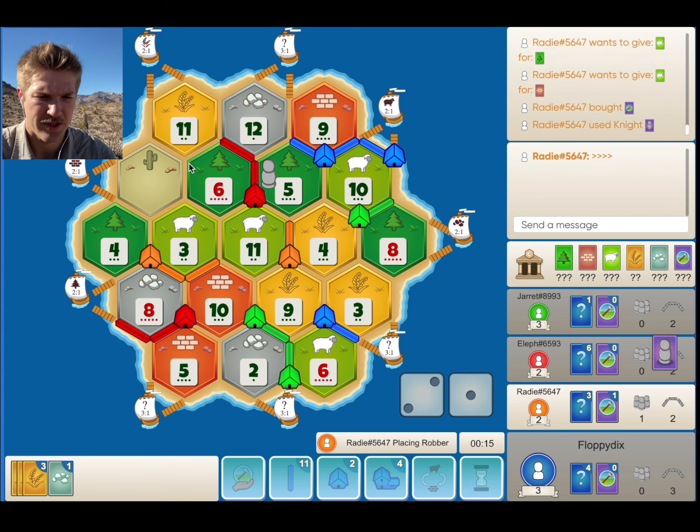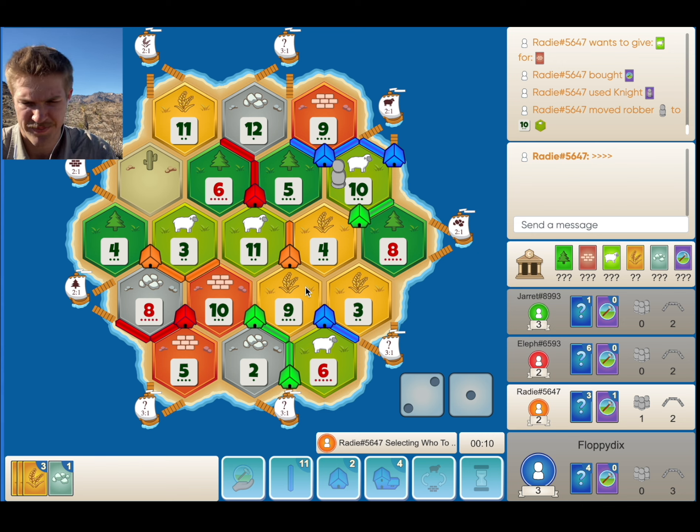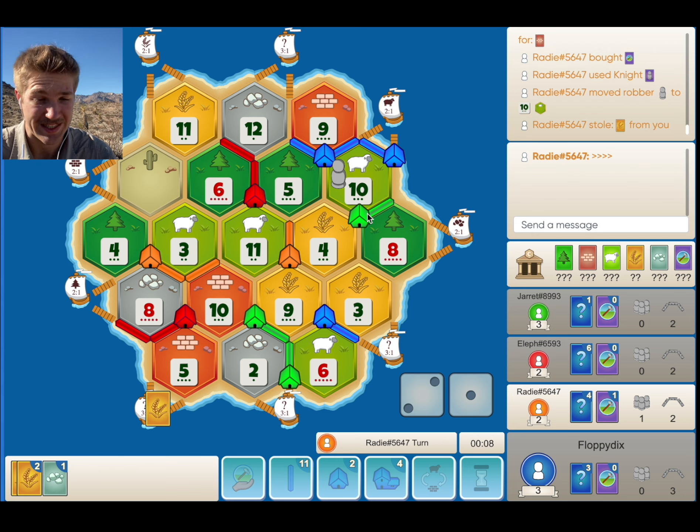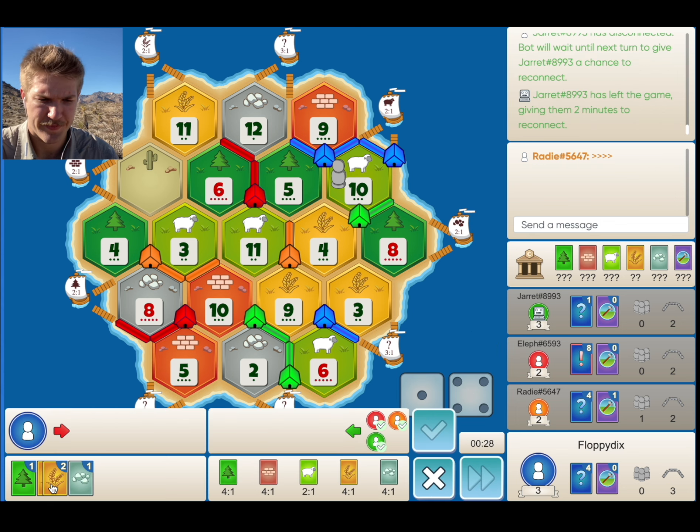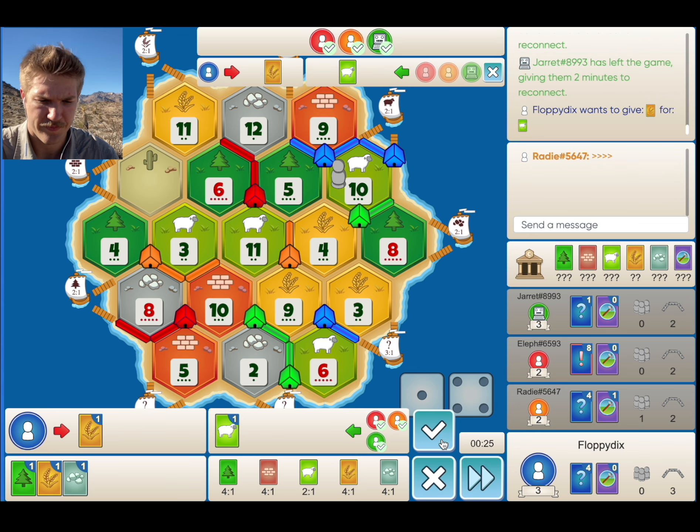Hopefully we roll a sheep. I want to save up for the city, but we'll see what happens. If a 10 rolls, we'll probably 2 for 1. Red can also connect from the back, which is something they might consider doing. Orange plays the aggressive knight here — should probably steal from Red, but they may steal from me or Green since we already have the first settlement. Definitely don't agree with that block — I don't think we're in a very dangerous position here.